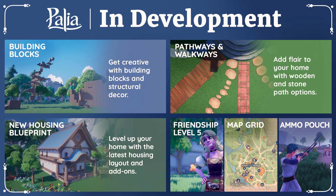There will also be a brand new housing blueprint, which appears to add a second floor to your home, if I'm not mistaken. We will also be able to decorate with a variety of pathways and walkways in the future, specifically noting wooden and stone variants. Friendship level 5 will be added for the NPCs, which is huge. A grid system will also be added to the map, which will definitely improve player communication. And we will finally get those highly sought after ammo pouches, similar to the quest pouches we currently have, but for equipable ammo like arrows, fish bait, and bug bombs. I cannot wait for this feature because it's going to help so much with inventory management.